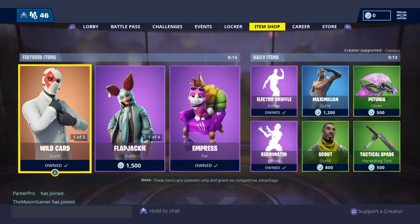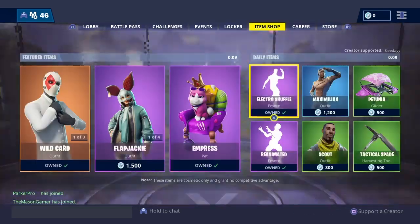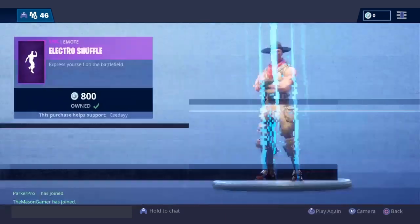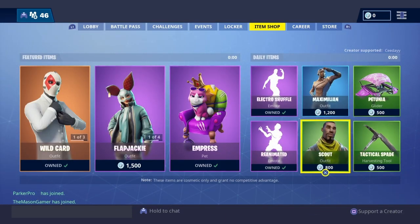We have 14 seconds. Wild Card skin, the Safe Cracker, Reanimated, Flapjackie, Growler, Poofy Parasol, Jack Spammer, Empress, Anugpat, Electro Shuffle, Reanimated, Scout, Maximillian, and Petunia.